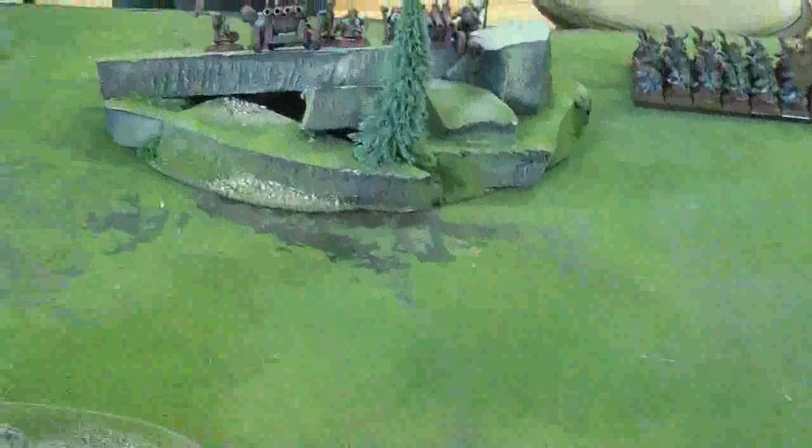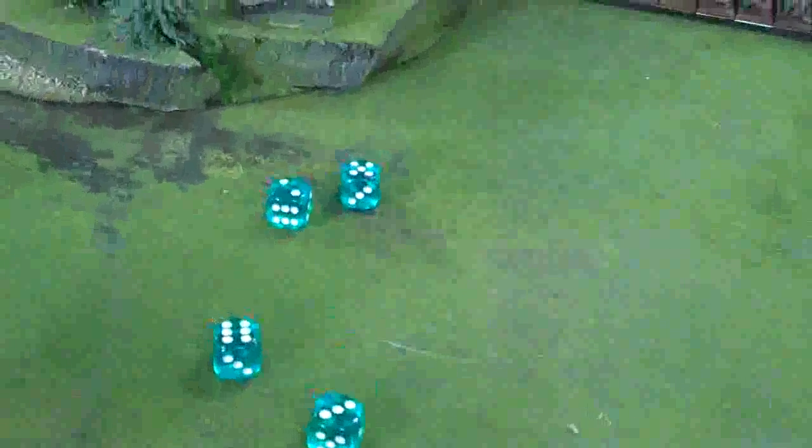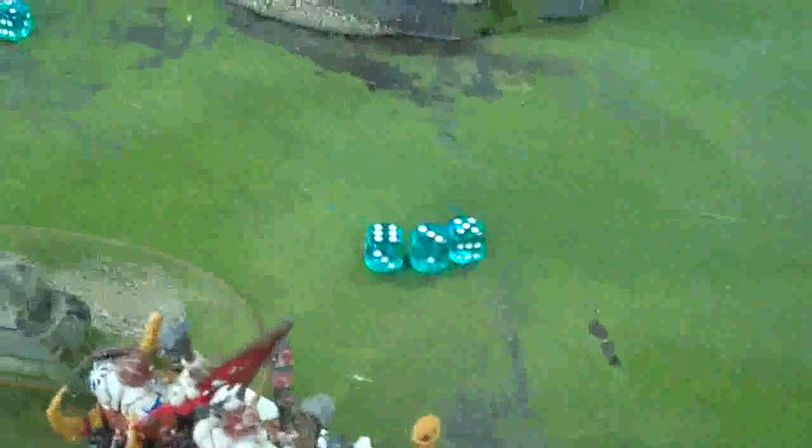The first Organ Gun is in range and fires four shots — four hits. It's strength five with minus three to armor. The Mournfangs get their ward save and two wounds land on one Mournfang. Organ Gun number two fires at the same spot and rolls eight shots — eight hits, all strength five. That's eight wounds before saves.